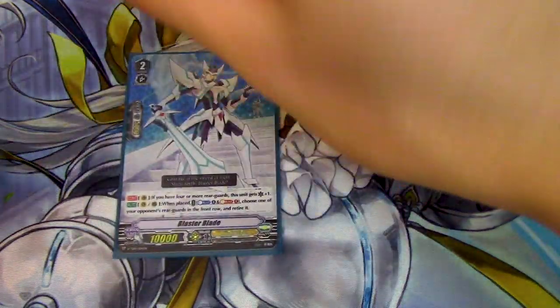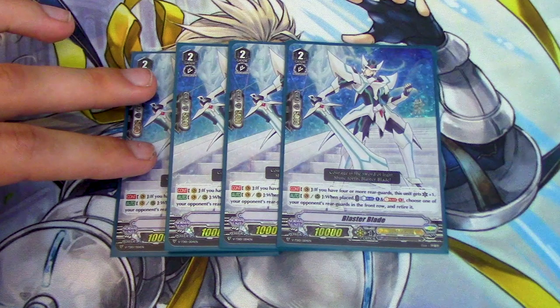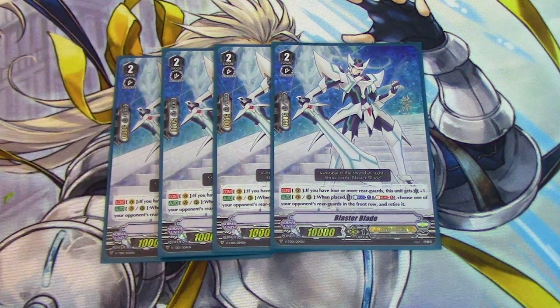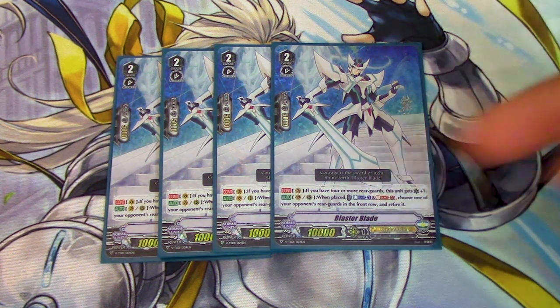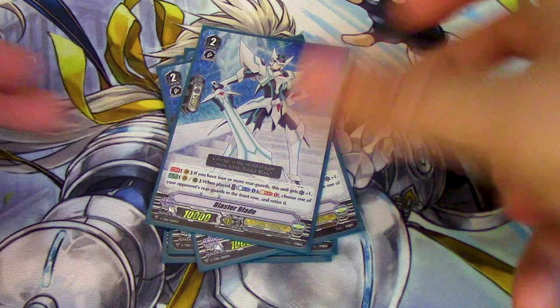Next up, grade 2s. Four copies of Blaster Blade, because the deck functions completely around this card. On the vanguard circle, if you have four or more other rearguards, he gets a crit. So if you have four other rearguards while this is on your front row and you're on Gansalot, he gets a critical on top of getting the Drive Check. His other skill is when he's placed on van or rear — Soul Blast 1, choose an opponent's unit on the front row and retire it. Comes in handy every now and then.